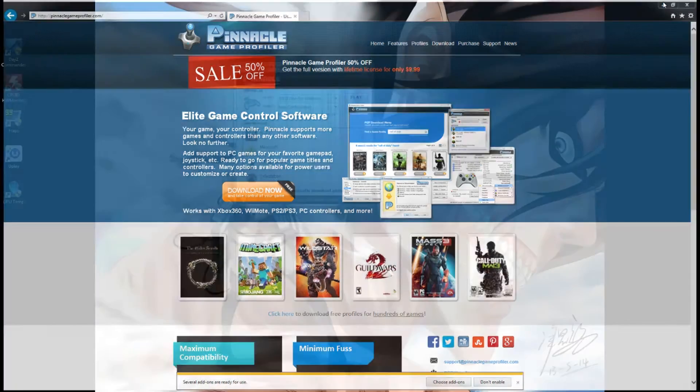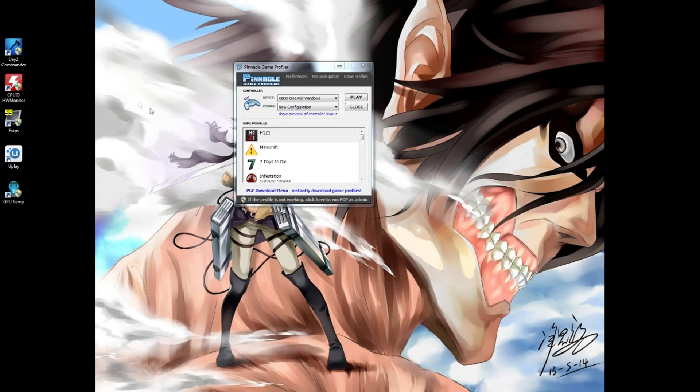Once you download it you're gonna go to your program files, install it, and it's gonna ask you for security questions — I think it's a color, a fruit, and a number. You got to type that in on a grid to actually activate the program.